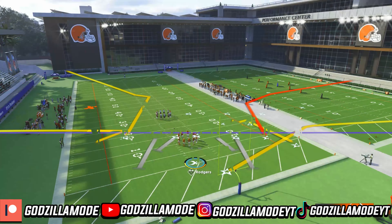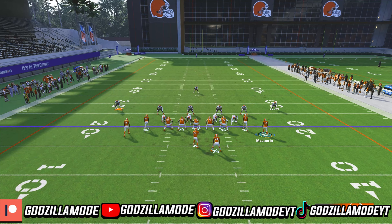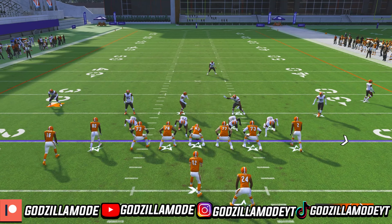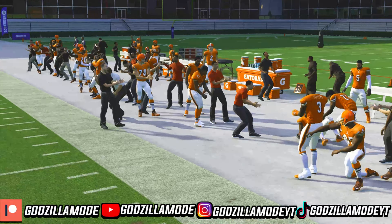Now let's go ahead and come out in gun tight offset TE spot right here. Let me show you guys against cover three. What you guys wanna do first is look at where the slot corner is. So if the slot corner is right here, I'm gonna run the play to this side. I'm gonna put B on a fade like this, and then move him all the way to the outside.